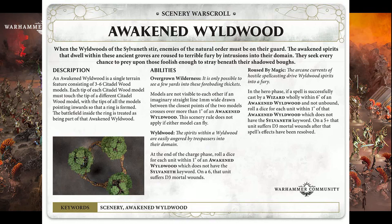You've got to connect three models to make a Wildwood, and it says you can go up to six. I don't know how large that is when you've expanded to six - by the look of it, it's a sizeable area. If you put six together, you've taken up a lot of the board. Let's go into the abilities. Overgrown Wilderness: models are not visible to each other if you draw an imaginary line between the closest points of the two models that passes more than one inch through an awakened Wildwood. This scenery rule does not apply if the model can fly. So you've got cover, which is always good.